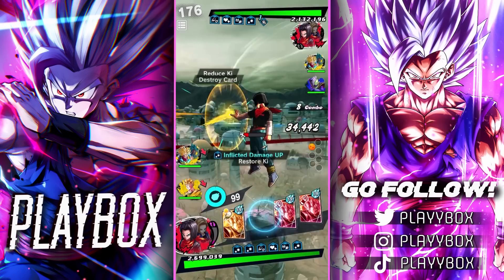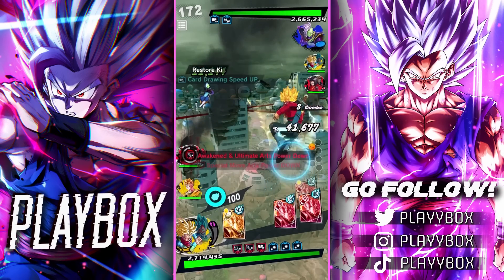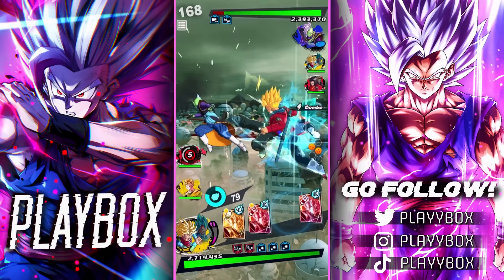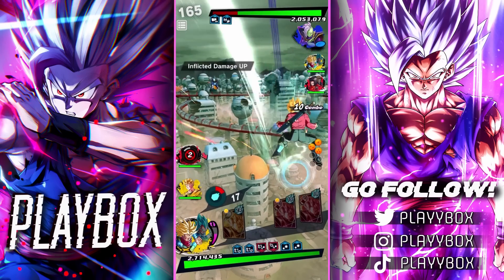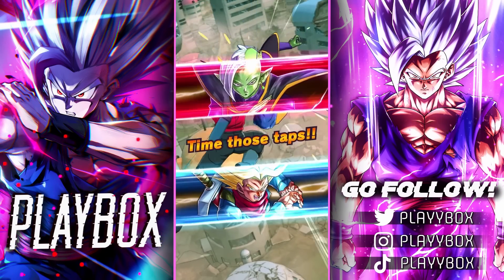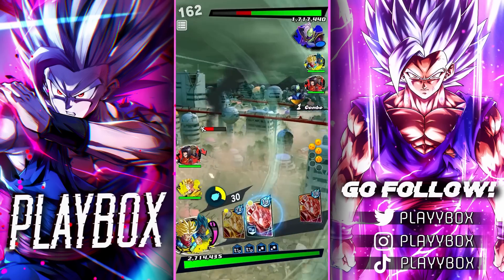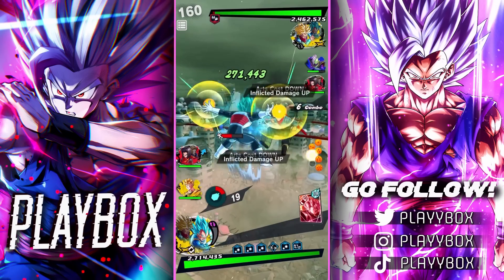Opening up with a blast, switching over, tackling. Trunks has a blast cover — nice. We're already up against this Zamasu. With his Ki reduction it's going to be very, very annoying. I'm tempted to switch out soon — that's perfect. Let's switch out and get some Ki here. Good blast damage.